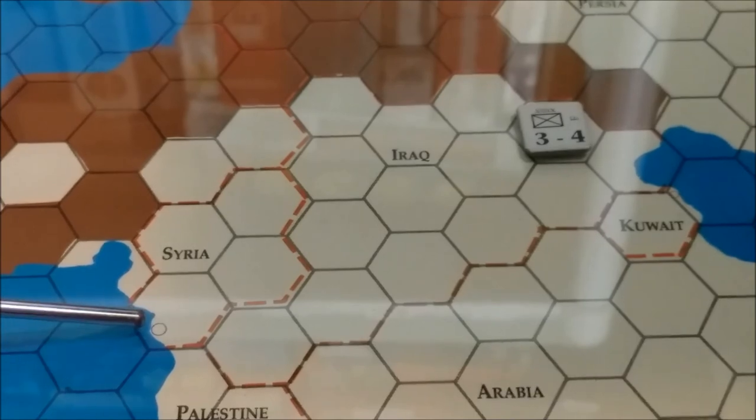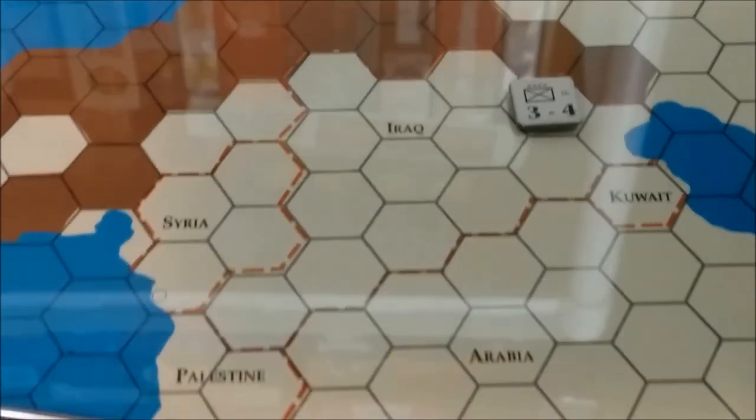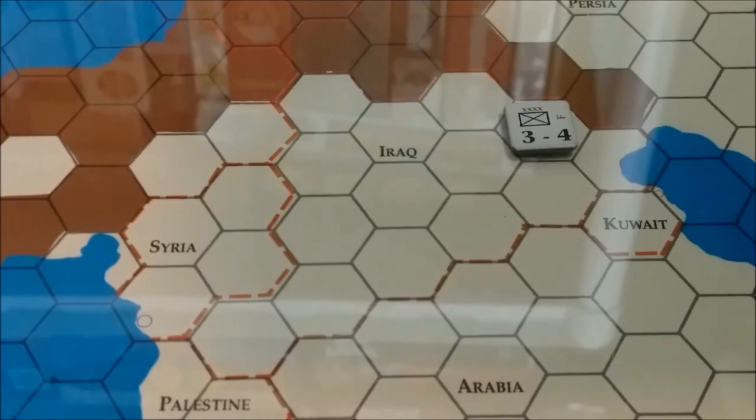The Iraqi unit could move down toward Syria — Syria has its capital here, and Palestine is just off camera. But that's pretty far for them to go adventuring. Kuwait has no city to take, nor does Arabia. So they'll probably just sit there and keep that one victory point. That is the end of 1940 and the beginning of 1941. In Spring 1941, quite a few reinforcements are coming for Germany and one each for the UK and Russia. We'll see what happens — catch you later.